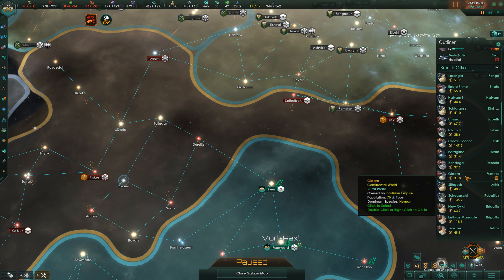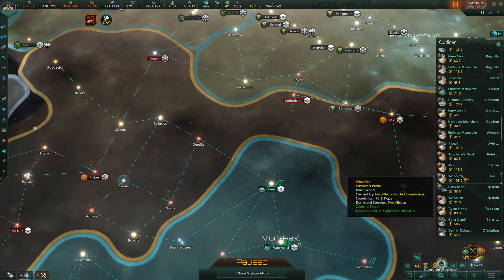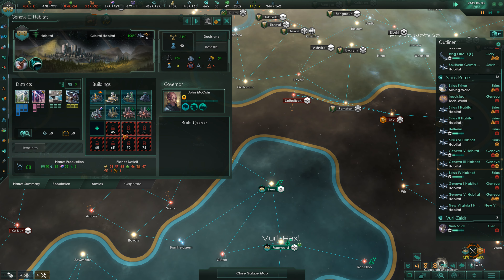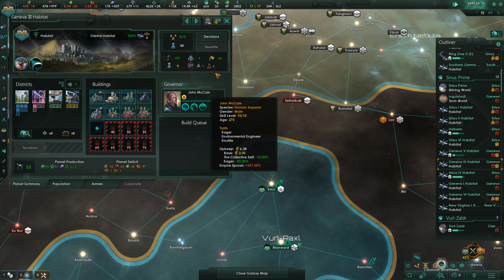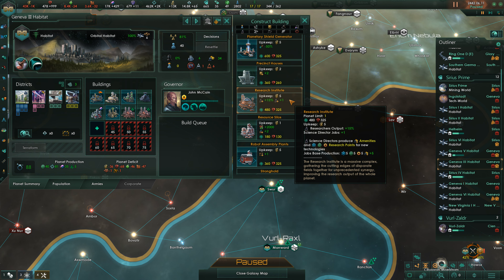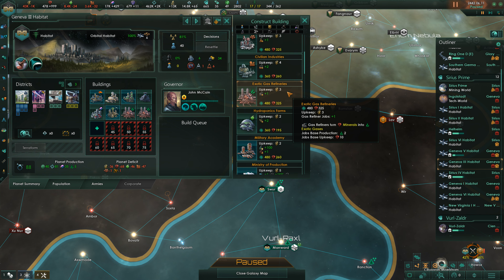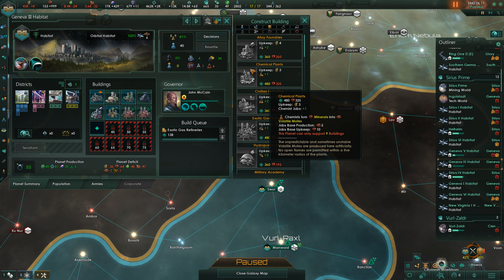There's a lot to think about. Look - Odara has private research enterprises and a mining consortium. Let's build one more mining consortium, it'd be foolish not to. We've got more here - so much housing. We could go for another exotic gas refinery, that would absolutely make sense. Let's do that. Upscaling complete.